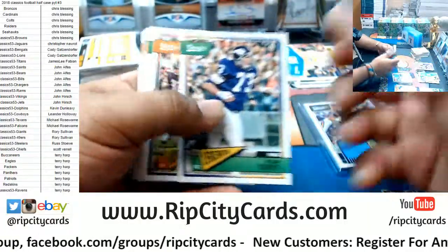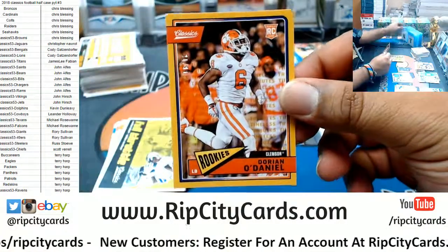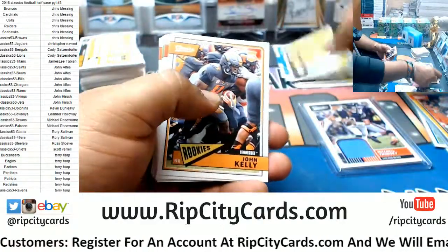Nick Chubb rookie. Nick Chubb rookie, Browns I believe. Dorian O'Daniel rookie to 99. I'm doing well, South Hill — anytime I got something breaking, baby, I feel great.